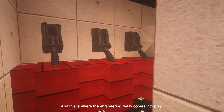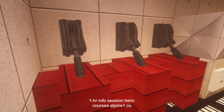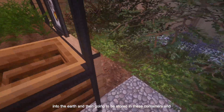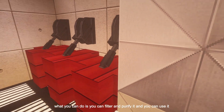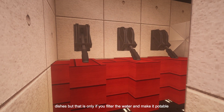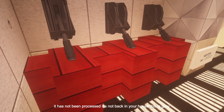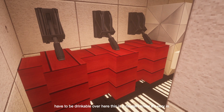This is where the engineering really comes into play — this is a lot of the stuff I did with my undergraduate degree. These are rainwater collection tanks. When it rains, it's going to be collected by the eaves troughs, go down into the earth, and be stored in these containers. You can filter and purify it and use it as water for drinking, showering, or washing dishes — but only if you filter the water and make it potable. You also need UV treatment, which is very important. However, if you just collect the rainwater and it hasn't been processed, this is gray water — and you can use it to flush toilets, because that water doesn't have to be drinkable.